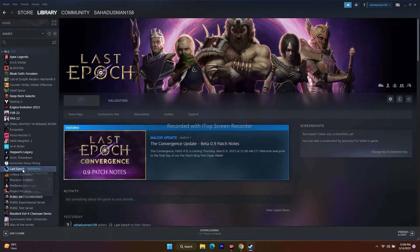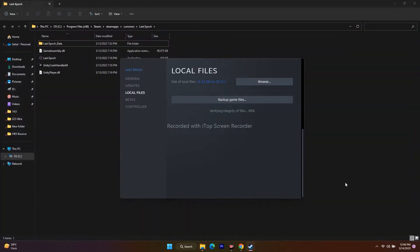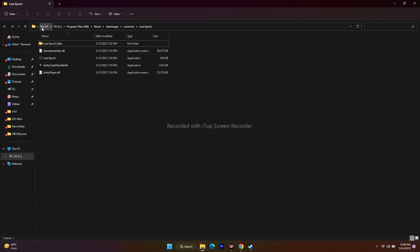Right-click on the game and go to Properties, then go to Local Files and click Browse. When you are redirected to this folder, you can see the path: This PC > Local Disk > Program Files (x86) > Steam > SteamApps > Common > Last Epoch. From here, launch the game directly and that is going to work for you.